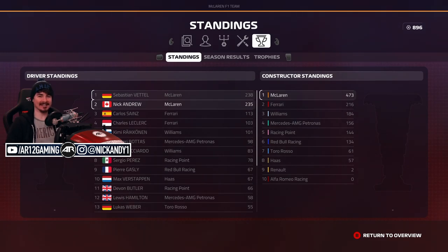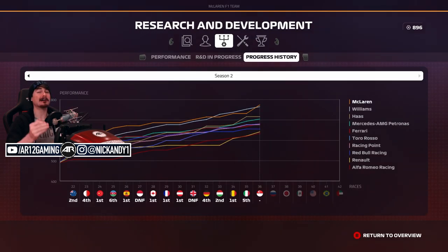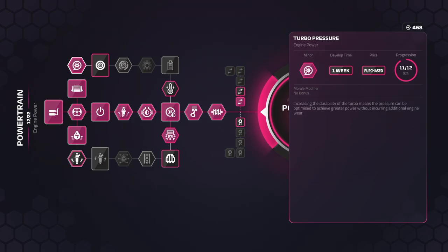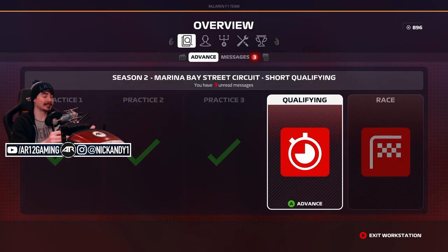Welcome back to F1 2019. I know it's been a very long time since our last F1 2019 career mode episode, but today we are bringing it back with the Singapore Grand Prix. Just a little recap of where we are in our F1 season: it is neck and neck between myself and Sebastian Vettel for first place in the Drivers' Championship. Between episodes, we got a bunch of new upgrades on the car, and we are once again the fastest car in F1 2019. Let's jump on the circuit straight away for qualifying.